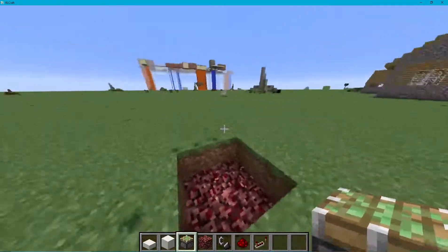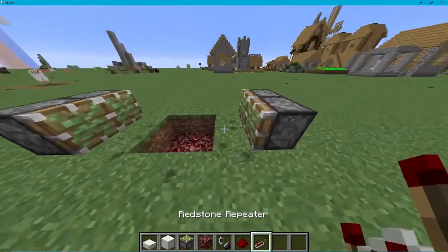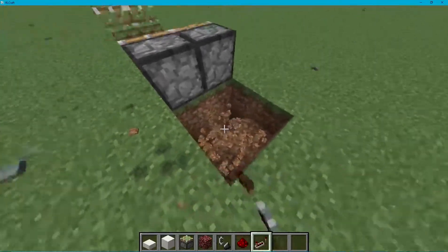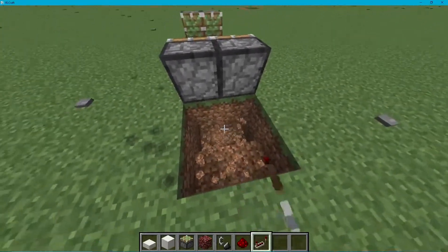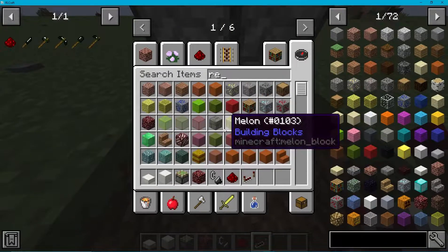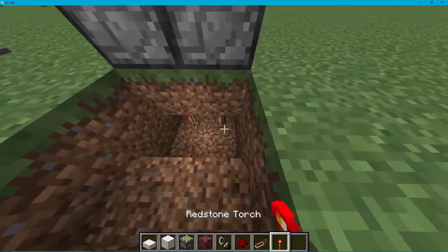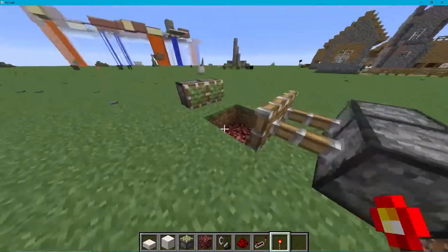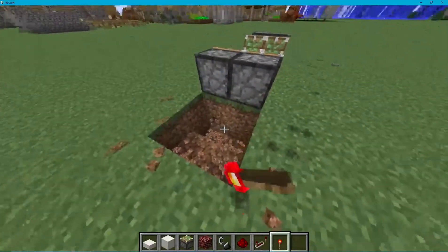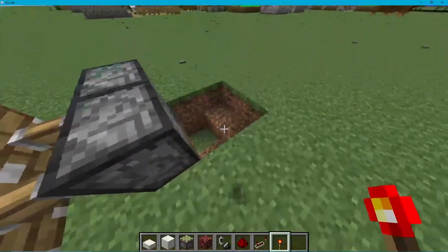Now you put four pistons like this, on either side. Easy enough, right? Now what we're gonna do here is dig down here, and then release it. I don't have something - sorry, redstone stuff. I'm nervous. Okay, so we need this redstone torch underneath to activate these. You don't necessarily need to do it this way, but this is how I did it, so sue me.